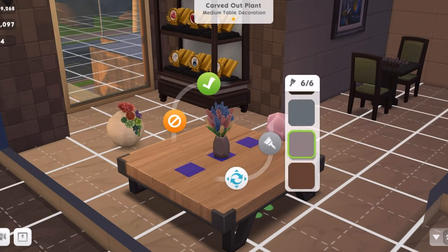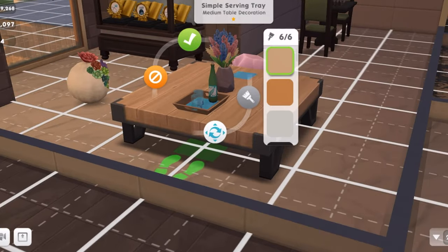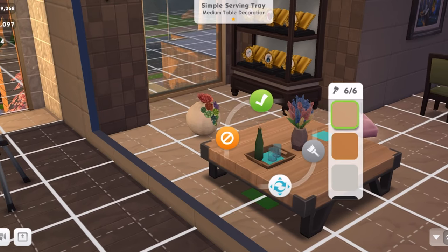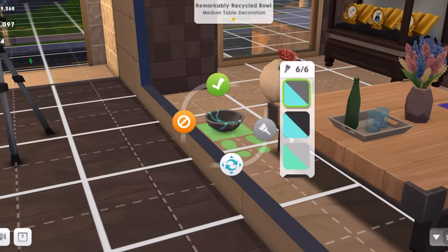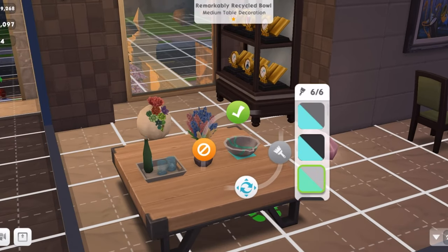This carved-out plant is beautiful — that goes up on a table, thank goodness. Very nice swatches; I really love the jagged shape of the vase itself, it's very pretty. I'll stick with this. The lovely simple serving tray goes up on the table too, so this table takes three items. Here are the different swatches — be interesting to see if you can interact with that like the juice tray downstairs. Then we have this remarkably recycled bowl — that is gorgeous, just beautiful.